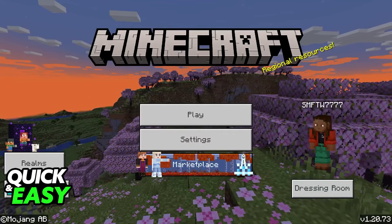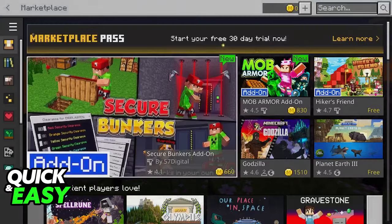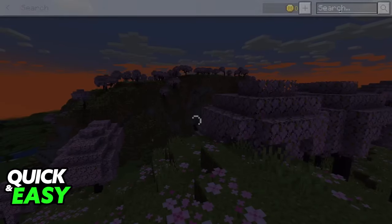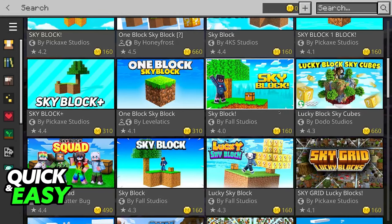The most convenient way to acquire a Skyblock world if you are playing Bedrock Edition is to go over to the Marketplace. I want to make two disclaimers. I know a lot of people don't want to spend money in the Marketplace, but I want to show every single method available that I know of, and this is one of them. If you are willing to acquire any of these worlds through MineCoins, it is going to be a very easy and convenient way of getting your very own Skyblock world for you and your friends.